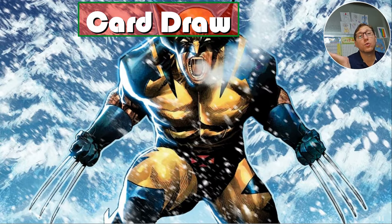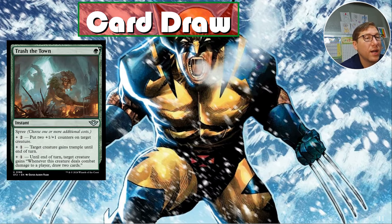Card draw: Gruul is usually not good at card draw, so that's something you really want to consider, especially in a Voltron deck. Crash the Town — for one green, it's an instant with Spade, meaning you pay extra to get multiple effects. For two you can put two plus-one/plus-one counters on target creature, and that creature gains trample until end of turn.